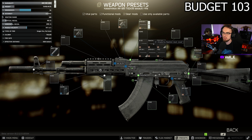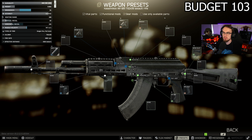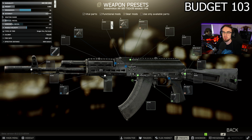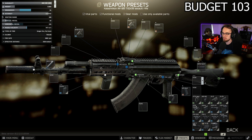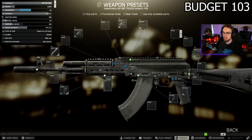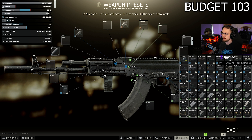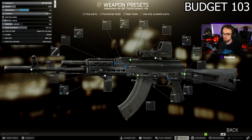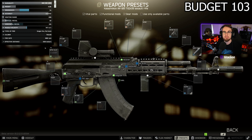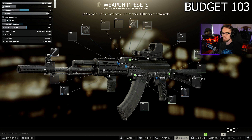Next we change up the dust cover to the Bastion. To put the Bastion on, you need to take the iron sights off and switch to the Bastion dust cover. This will give you the option to mount any scope you want. If you want to save money you can use the dovetail mount on the side, but I'd recommend sticking with the Bastion as it gives way more scope options. For a cheap scope, you can use the Krechet or the Valde PK-120 — this scope is really cheap and effective, sitting above the muzzle flash.